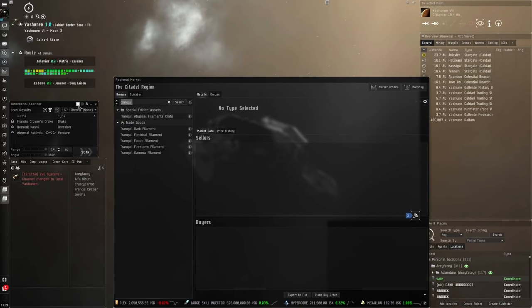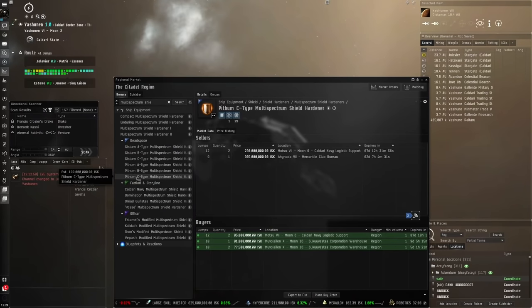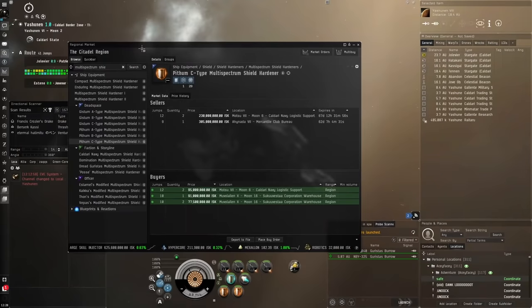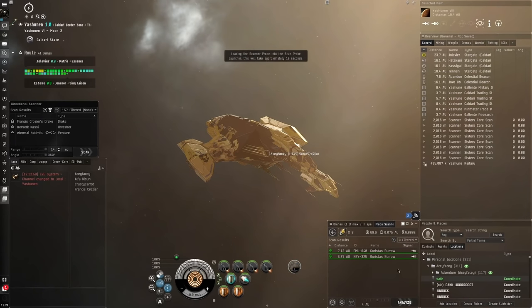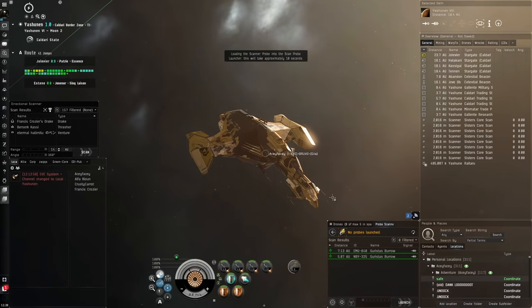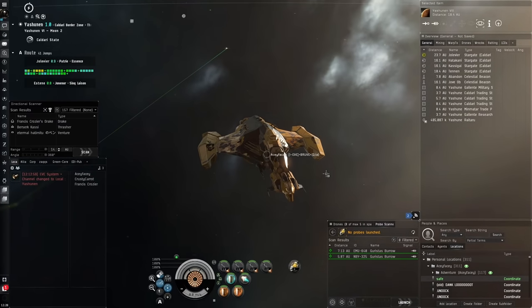You can get some very good faction drops from DED sites — for example, a Pithum C-type multi-spectrum shield hardener, one of the best drops from the four-out-of-ten DED sites in high sec. There are also three-out-of-tens and five-out-of-tens. These can be obtained from escalations off anomalies, and they have the potential of dropping very good faction loot. You can also get DED sites by scanning down cosmic signatures using core probe scanners.